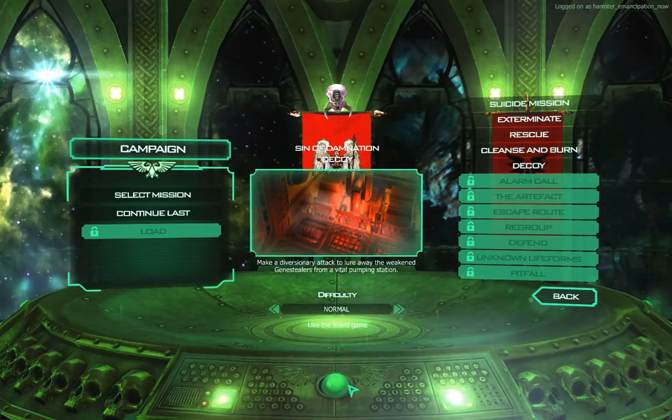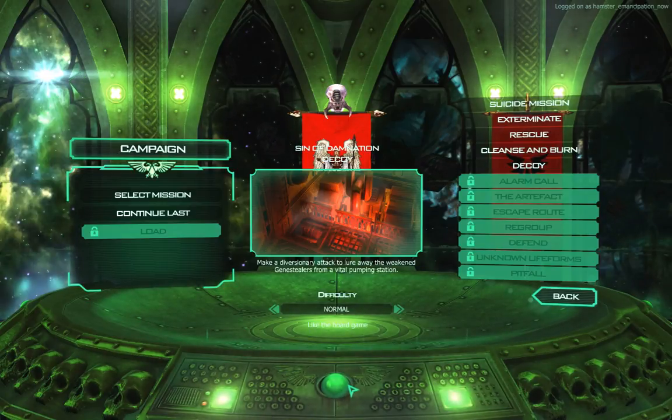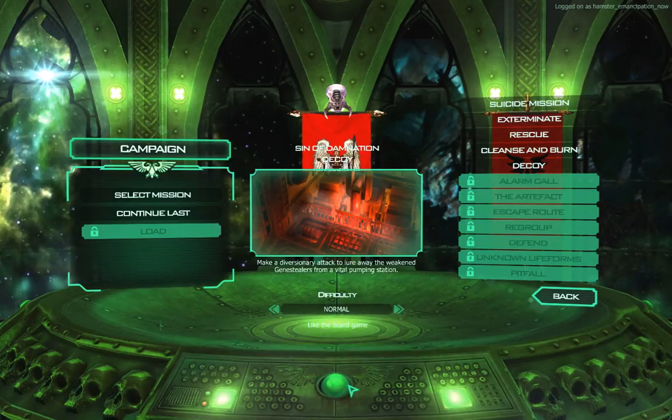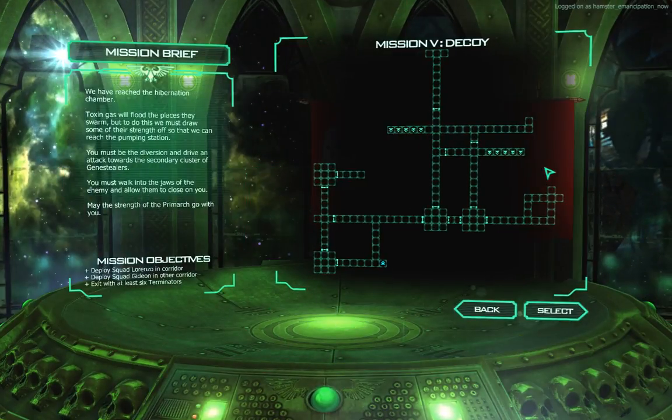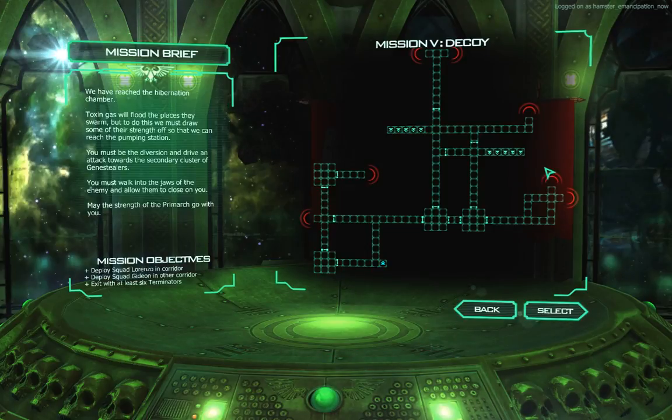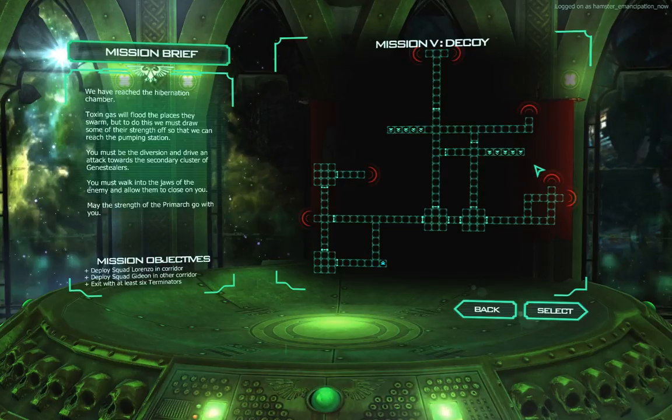Hello there, wargaming enthusiasts! Welcome back to Space Hulk where we're going to undertake the next mission called Decoy. This time I'm not going to do it high on painkillers after a surgical operation, so hopefully it will go a little better. We have reached the hibernation chamber — Disney gas will flood the place as they swarm, but to do this we must draw some of their strength off so we can reach the pumping station.